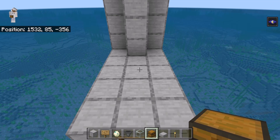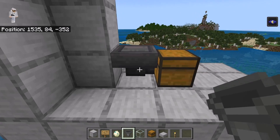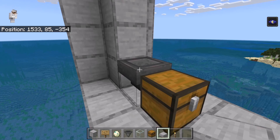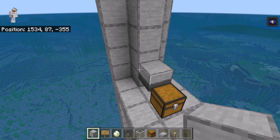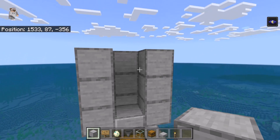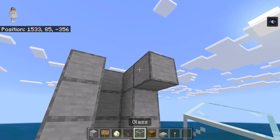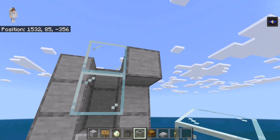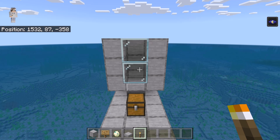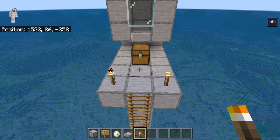The next step is to place a chest at this spot. Then crouch down and place a hopper over here, making sure the nozzle of that hopper is facing that chest. Then crouch down and place a slab on the hopper. Now place 3 blocks over here and 3 blocks over here as well. Then place a block at this spot. Now place 2 glass blocks over here. Once you have done that, break this block — this will be the drowned kill chamber. After you are done with that step, place a torch at each of these spots. Those torches will prevent mobs from spawning on this platform.